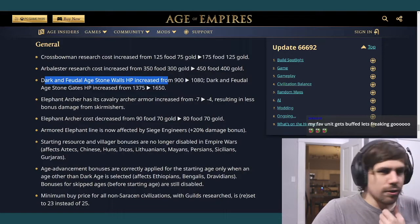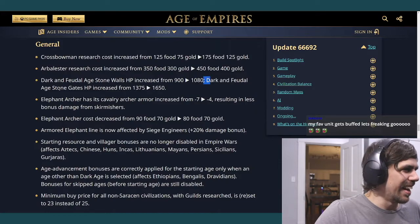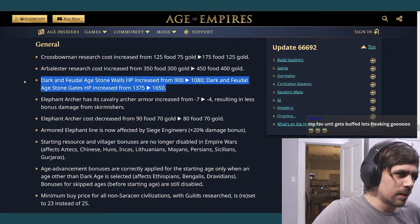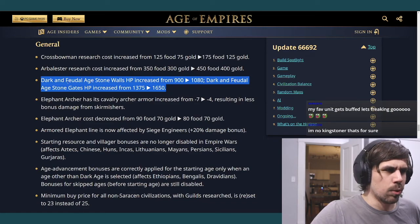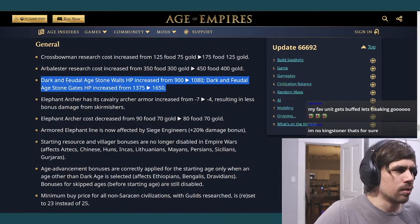Dark age and feudal age stone wall HP increased from 900 to 1080, and gates also increased. This makes tower rushes on Arena slightly harder, but 180 HP isn't that significant. It might actually make stonewalling better in general, since stone walls already cost only slightly more resources and time than wood walls but give much more HP. This could make stone walls more usable than wooden walls, especially if you're going for a one-TC play.